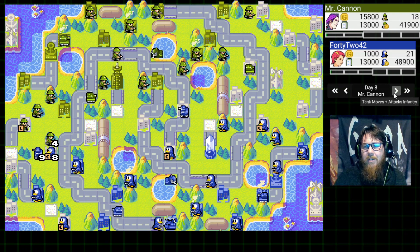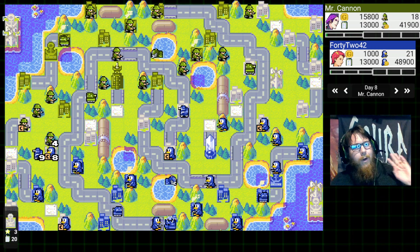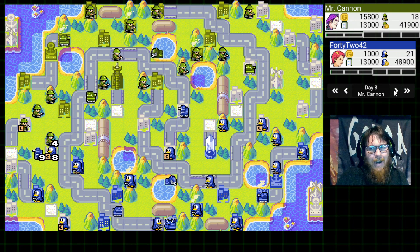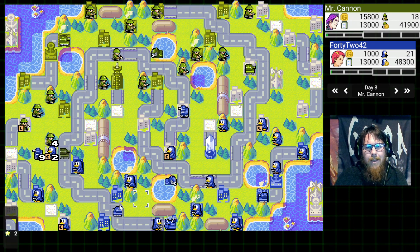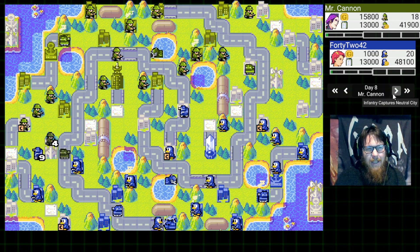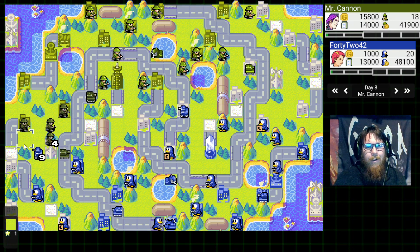Send that transport copter over to the island to get that comm tower and the port — you've got to get that firepower, because this is a four comm tower map. I move in the tank, take the shot right here. This tank is not in range, so I manage to interrupt the cap and take it out with the injured infantry that started the fight. That's done. What I've got to worry about now is the injured unit I have — it's a little risky.